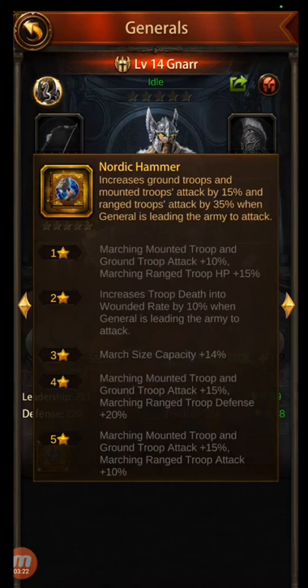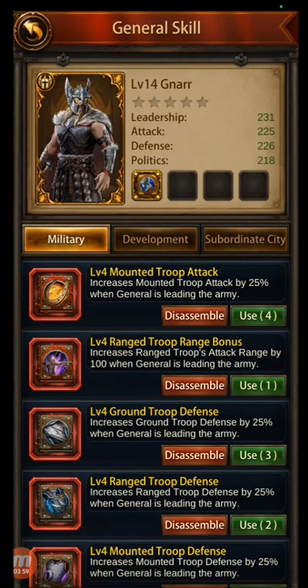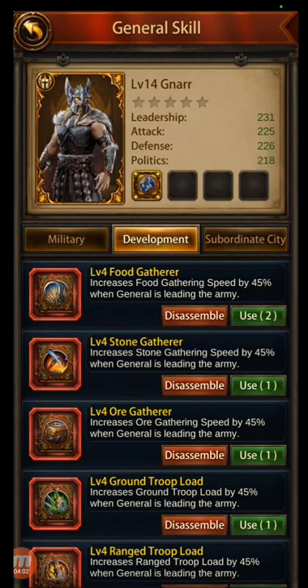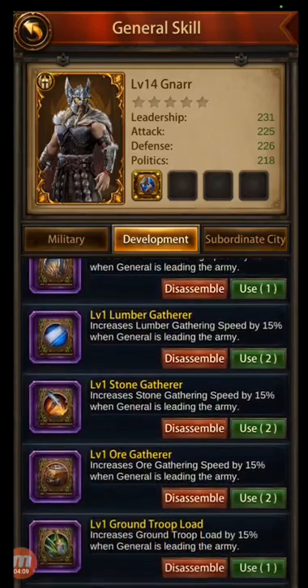He has ground troop and mounted troop attack at 15%, and range troop attack at 35%. That's why I feel like he'll be a really strong PvP general. I haven't set any other books. Now, if you've attempted to do books in the past, you know how frustrating it can be — you'll get the second and third one, and then the fourth one like never sticks. And you just keep replacing and replacing. So here's my trick: use throwaway books to start out with.